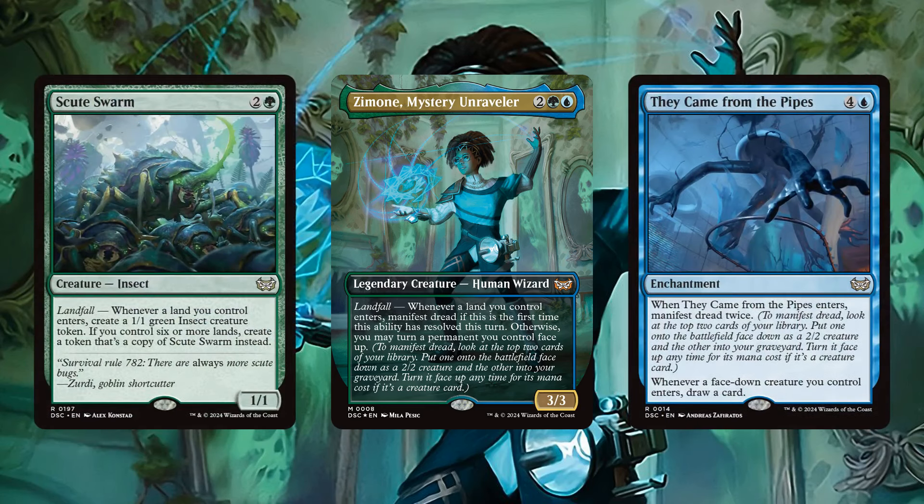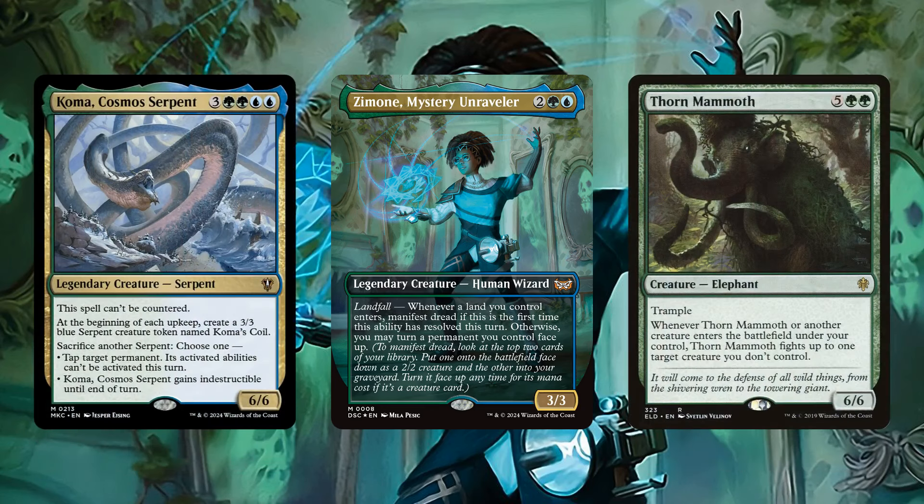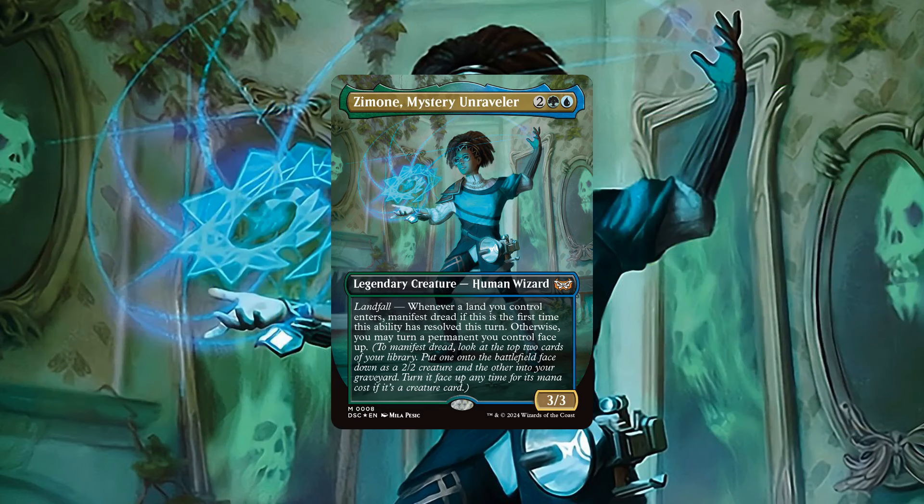Then, in order to make even further usage out of all the landfall and manifesting we'll be doing, we'll be adding in further payoffs for both to generate more board presence and value, as well as a handful of high-impact permanents that we'll be aiming to either cheat out with Zamone in the early game, or hard cast with all our ramp in the late game so we can close out the game with, enabling Zamone's legally distinct form of Simic value to overwhelm our opponents.